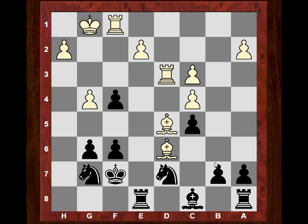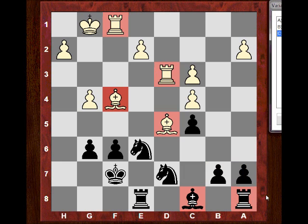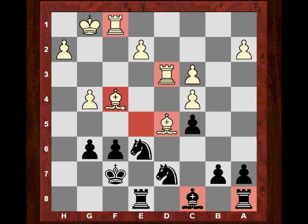Be4 - how to defend this pawn? g5 looks committal with Rh3 and a bit of a bind on the light squares, black really hemmed in. So Kf7 keeps some flexibility but puts the king on the target of the f-file. It's a very strange tactical game where the early piece sack was accidental or on purpose, but it leads to a situation where black is under fire for quite some time. Bd5 check, Bxf4 - these bishops seem very active, the rooks seem very active. White's pieces are optimally active and black really hasn't developed the queenside yet.